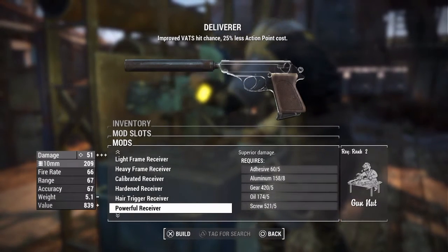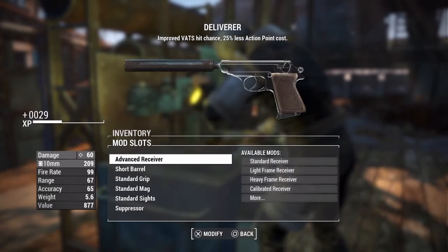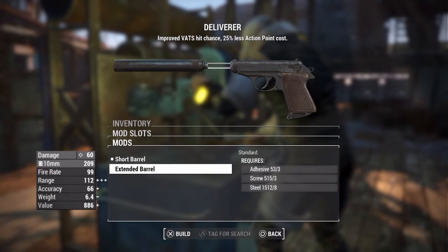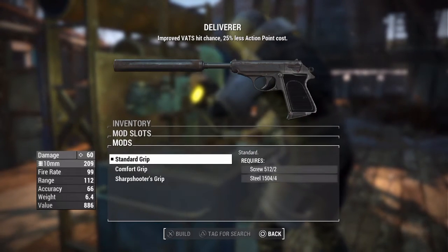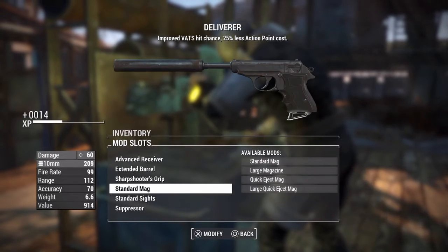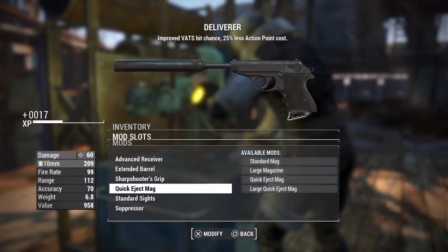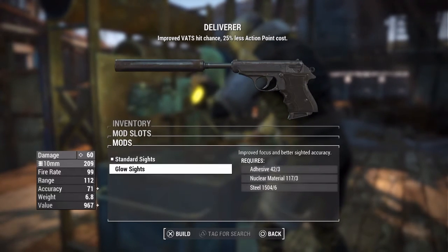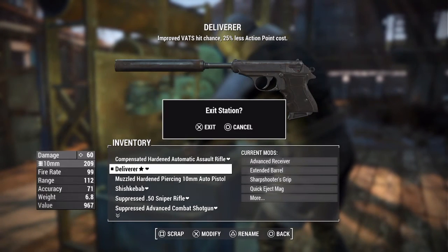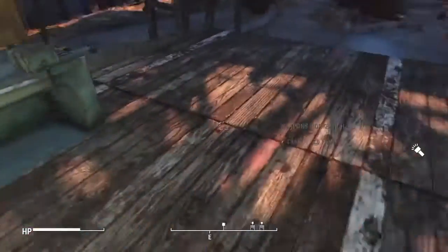Let's go ahead and upgrade this bad boy. I've got everything unlocked — powerful receiver, advanced receiver. We've got 60 damage with the advanced receiver. Extended barrel increases the accuracy. Then we've got the sharpshooter's grip for more accuracy. I chose the quick eject mag, not the large quick eject mag, only because I think it would ruin the look of the gun. Some glow sights, and then of course the suppressor. Here is the final product — it does 60 damage, which is really not bad at all.